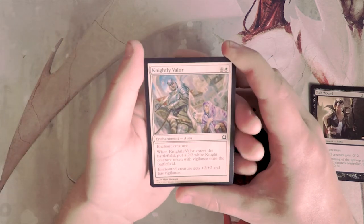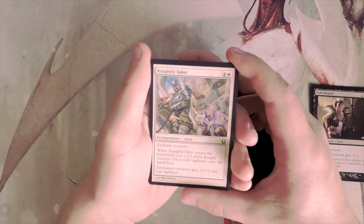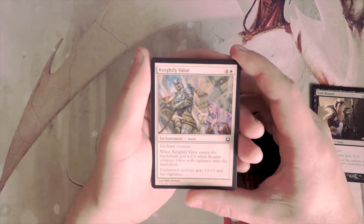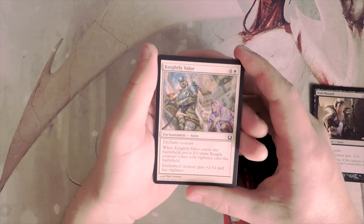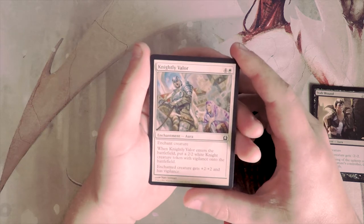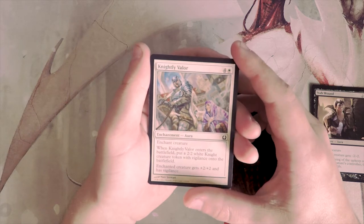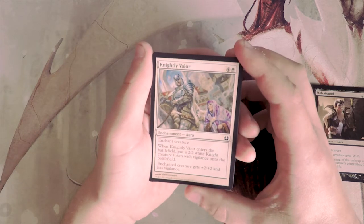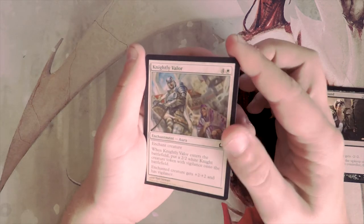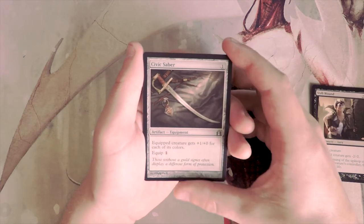Knightly Valor is an enchantment for four and a white. When it enters the battlefield, put a two-two white knight creature token with vigilance onto the battlefield, and the enchanted creature gets plus two, plus two and has vigilance. This bypasses my usual issue with auras and the two-for-one problem because it spits out a token. It's a really powerful card — plus two plus two and vigilance is great in limited. I would prefer Stab Wound though. Knightly Valor is still a fantastic card.